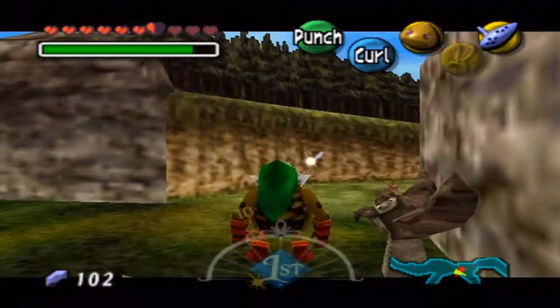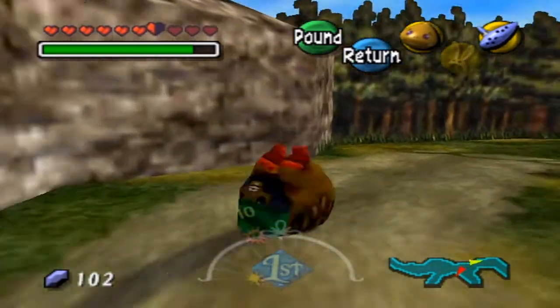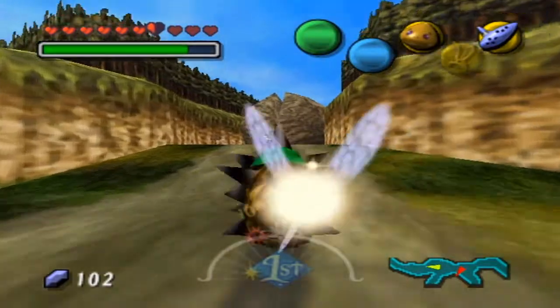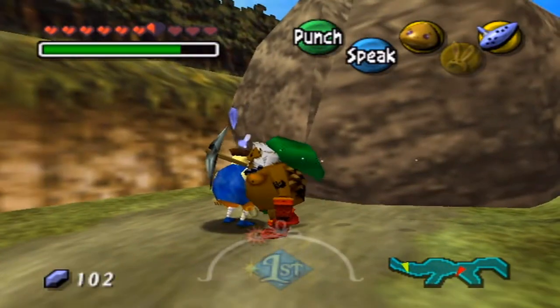Those of you who've seen episode one or two may recognize this area — it is Milk Road, the place before Romani Ranch. You might notice there's a big rock in the way. Let's talk to this guy who's chipping it down — maybe he has some advice for us.